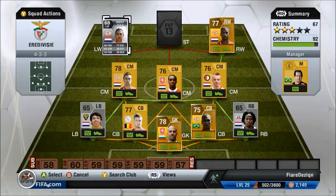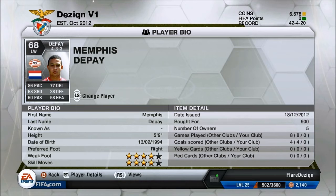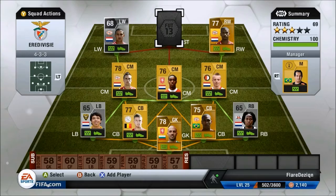We've got another pacer on the left wing: Memphis Depay for 900 coins. He has 86 pace and 77 dribbling, 4-star weak foot and 4-star skills. That guy is 18 at the moment — wow, pretty decent.